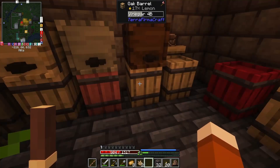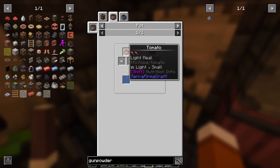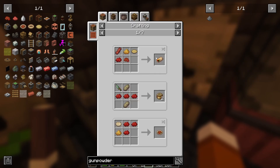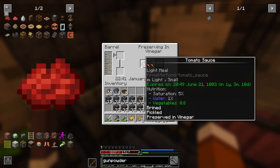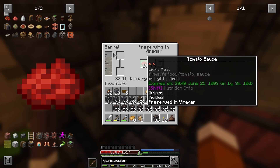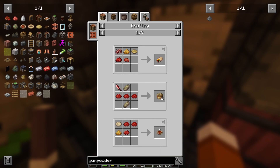So I made tomato sauce the other day. It's pretty easy to make: tomatoes, garlic, and salt in water in a pot or a vat. It turns into tomato sauce which can be preserved — it's still got a year on it and provides 0.8 veggies, which is pretty good. One tomato and one garlic can give you five jars, so it's a pretty good return and helps you spread out your resources. You can also use it to make burritos, pizza, or just put it on a normal sandwich — also tacos.